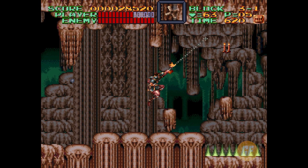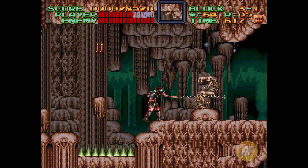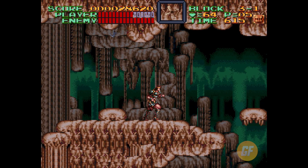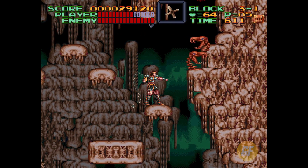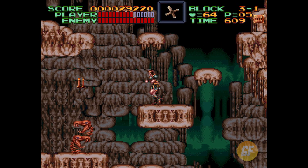Kill the kamikaze bat — way to go me. Oh, check out the cool natural formations on the floor — spikes, you know? Something you'd find in any cavern, right? Spike floors. Completely normal.